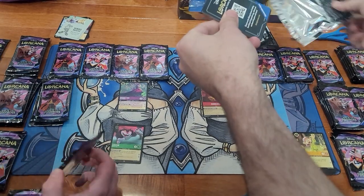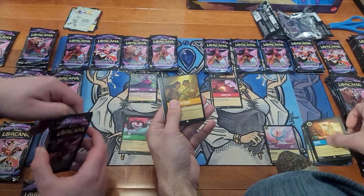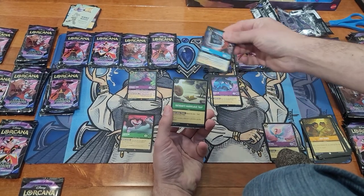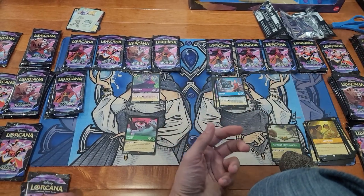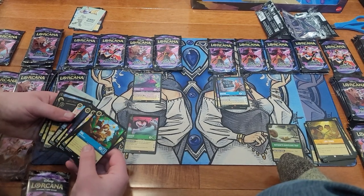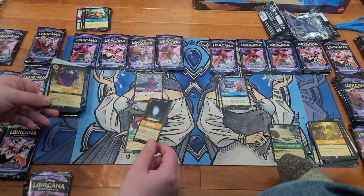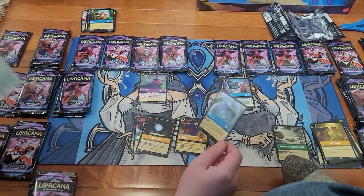We got two boxes here. We're opening half the case now and then doing half the case later. Last Stand, Rare Merlin, Rare Gaston, Foil, Rare Rattigan's Marvelous Trap. We got two Dragon Gem, the Queen, and Sisu — oh, a Foil Sisu! That's cool.